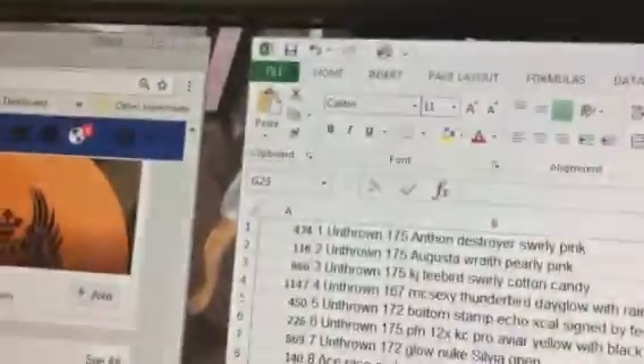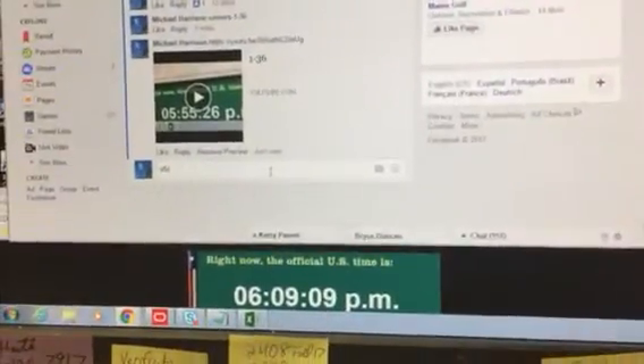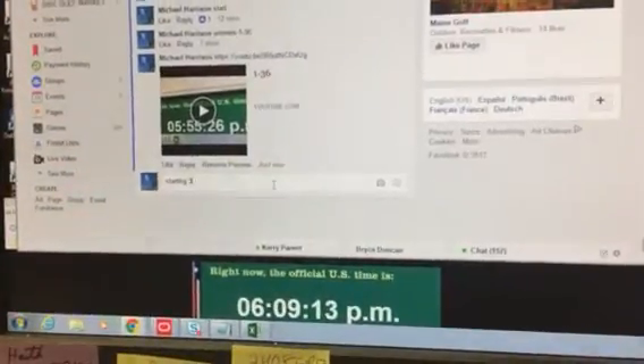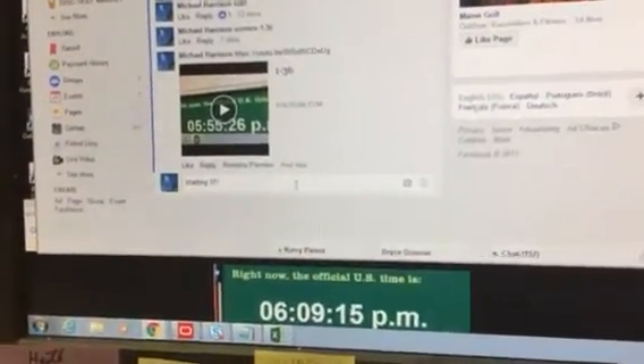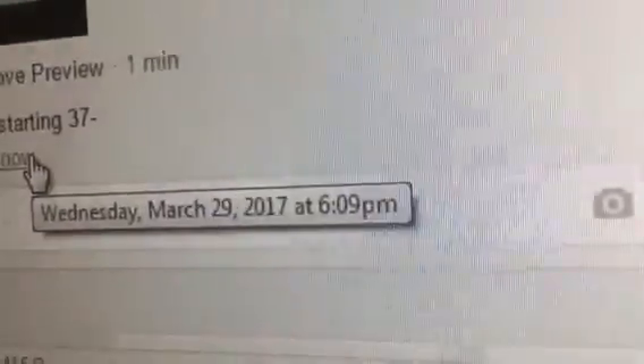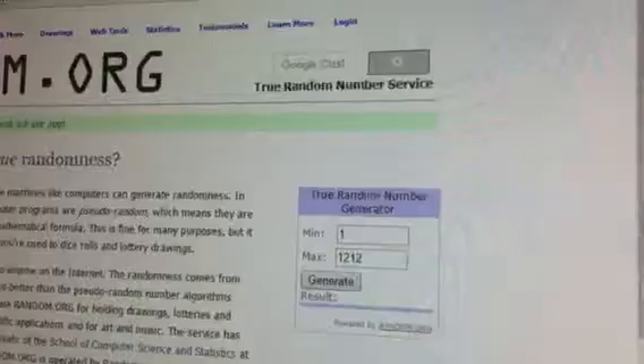All right guys, so we've pulled 1 through 36. Let's start off with 37. Back to random.org, on the secure page on the refresh. All right, 1212. There we go. This will be number 37.